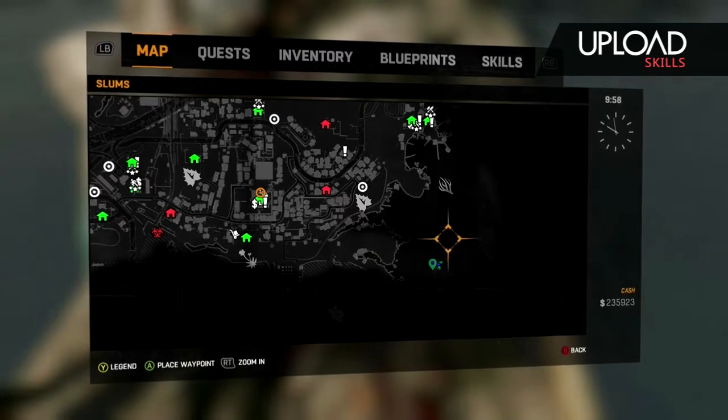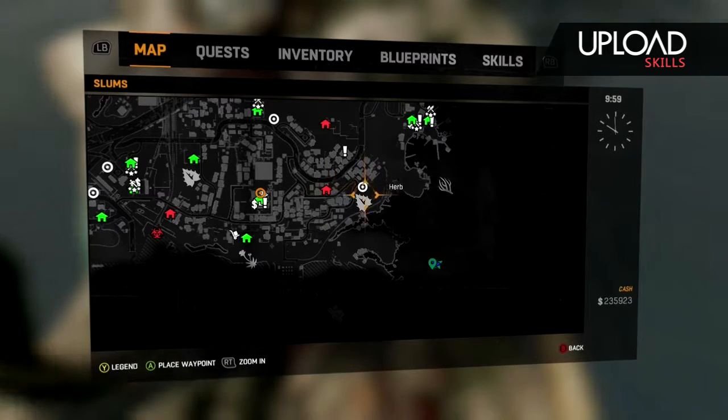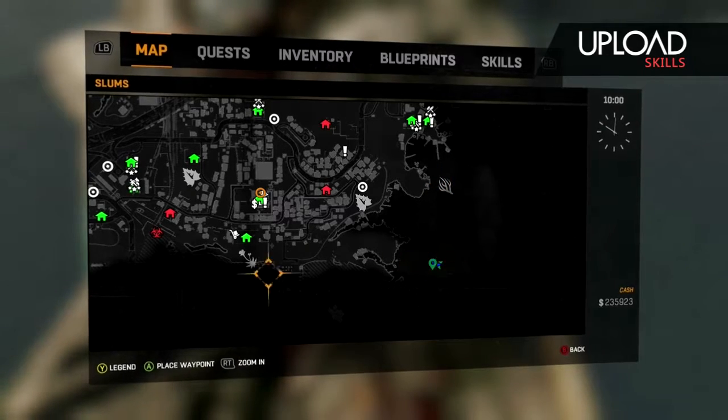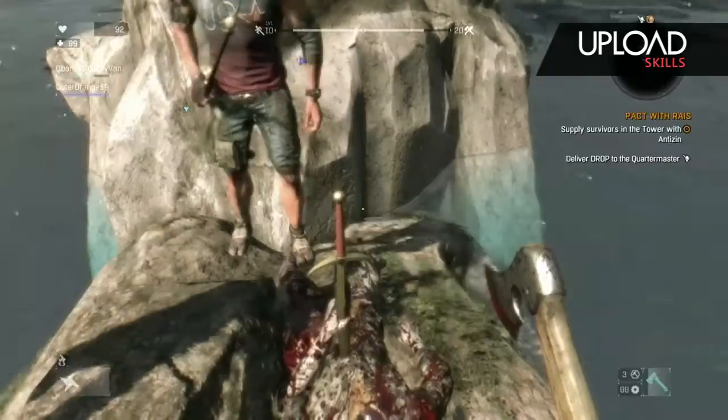What you won't see is how to get the Blueprint, because I died before I could get it. But if you wait, the zombie that catches on fire after you obtain the sword — the Blueprint will be under his body when he disintegrates, and then you can just pick it up.